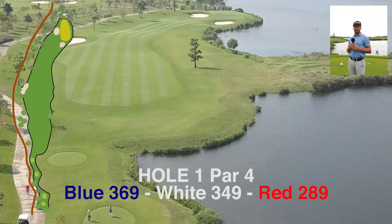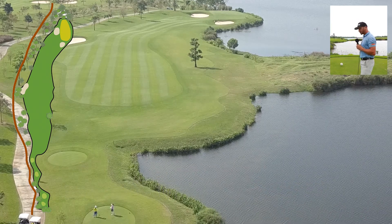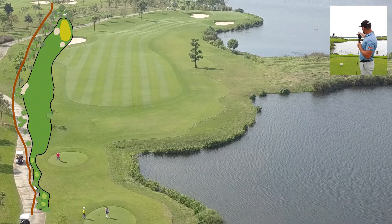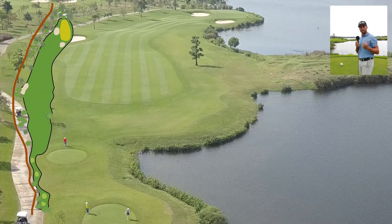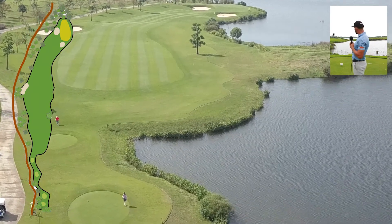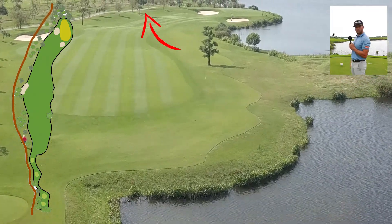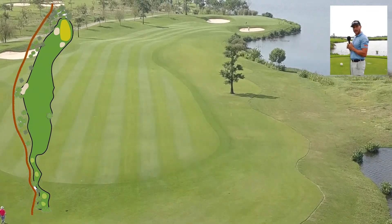Here we're standing on the first tee, opening hole, 349 yards par 4. As we can see, there's a big bunker on the left-hand side to protect anything that's hooked off the tee, plus water hazards protecting the right. We basically want to play this safe on the first shot. Play it more or less down the center — in the far end you can see a tree, dark green, popping up surrounded by smaller trees. That's more the direction we'd like to play it, slightly left of that tree, which gives us a good angle setting up the second shot.